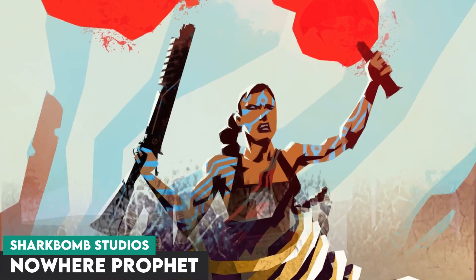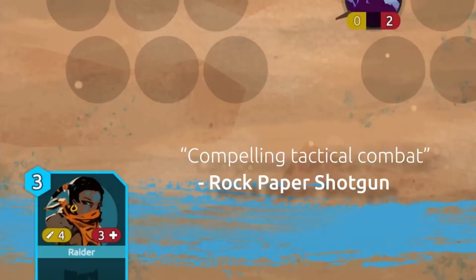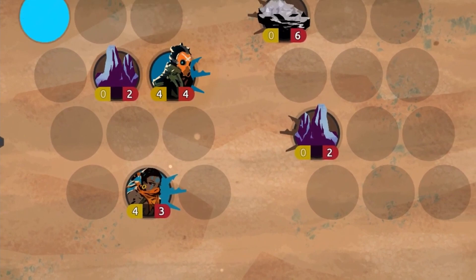Number 5 features a roguelike deckbuilder in Nowhere Prophet. In Nowhere Prophet, you'll need to build a band of refugees and outcasts and lead them across a strange and broken world. Each run is procedurally generated and there's permadeath, so you'll need to manage your deck and play your cards wisely. I really enjoy the setting here and the cards themselves have a crisp presentation and are easy to understand. The storytelling is a nice touch, and for those of you who want a more difficult deckbuilder to tackle, this might be the one for you.